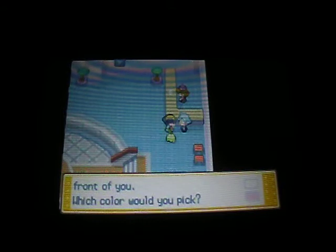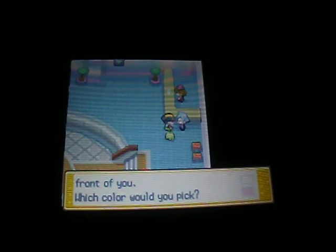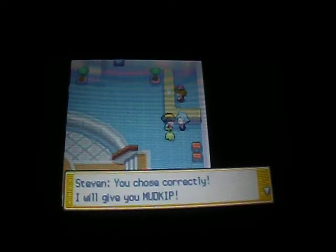He says: 'Let's say that you have stones in front of you — what color would you pick?' This is where you pick your Hoenn starter. There's a green stone, a red stone, and a blue stone. The green stone lets you pick Treecko, the red stone lets you pick Torchic, and the blue stone lets you pick Mudkip. I'm gonna go ahead with the blue stone, because Mudkip is probably my second or third favorite Pokemon of all time.